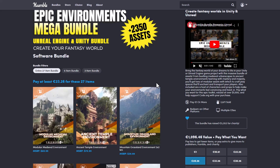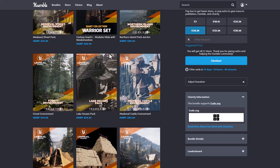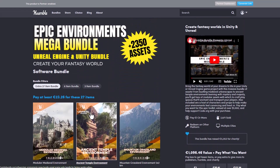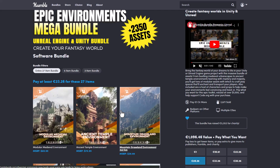If you're into Unreal Engine or Unity, you might also want to consider taking advantage of the Epic Environment Mega Bundle that comes with over 2,300 assets. These will be running out in a couple of days, so check it out. We already made a video covering what you can find with these, so if you missed it, check the links in the description.